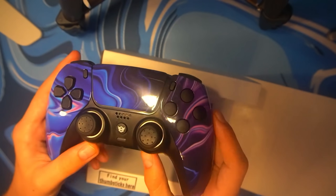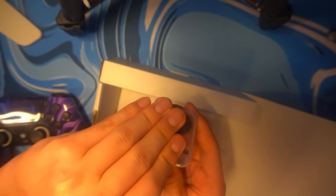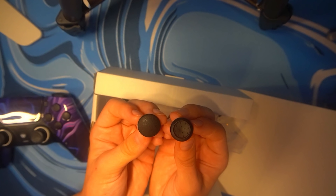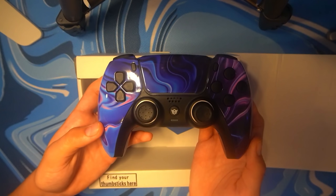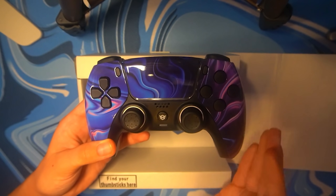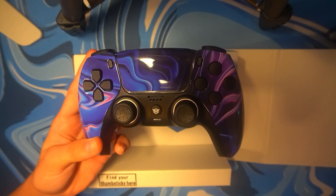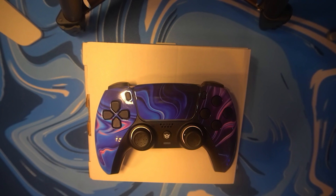On the back we have two paddles, one on the right and left, which is super useful for editing, jump, or whatever you want to bind it to. You also have detachable joysticks — in this small case we have a couple of joysticks with two different textures, all for preference. The controller also comes with a six-month warranty. I don't usually take many sponsors — this is only the second ever on this channel — but I decided to sponsor with Hex Gaming because I think it's truly one of the best controller companies out there. They have custom wraps for Xbox One, PS4, and PS5. Make sure to check out Hex Gaming — their link will be the first one in the description.